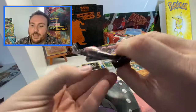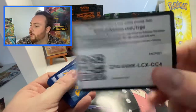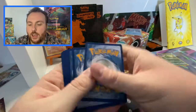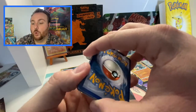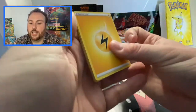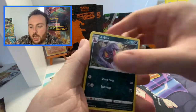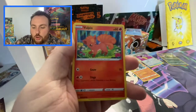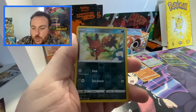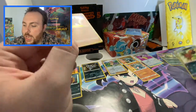As we get into another pack here. The pull rates for this set are very tricky. However, I am hoping that we get at least one V or VMAX in today's video. Water — oh, Lightning energy. Machoke, Beedrill, Arbok, Zigzagoon, Scraggy, Rockruff, Vulpix, Linoone, Nickit Reverse Holo, and a Lycanroc. As we'll start to run out of space for the Reverse Holos and Holos.